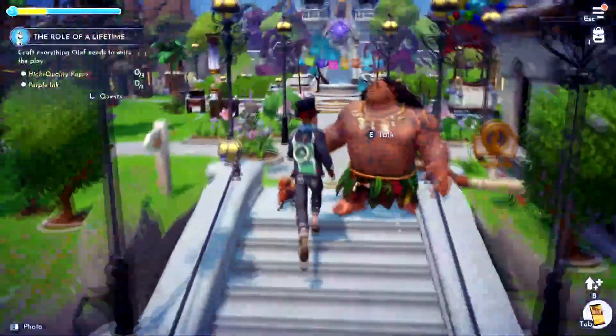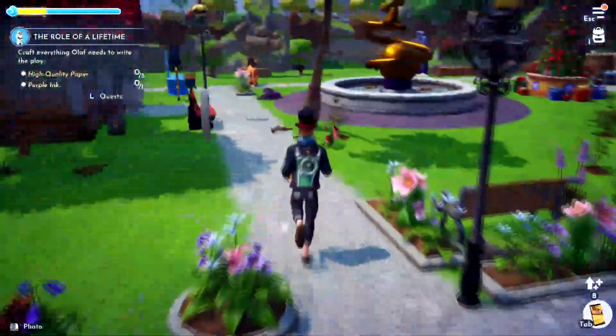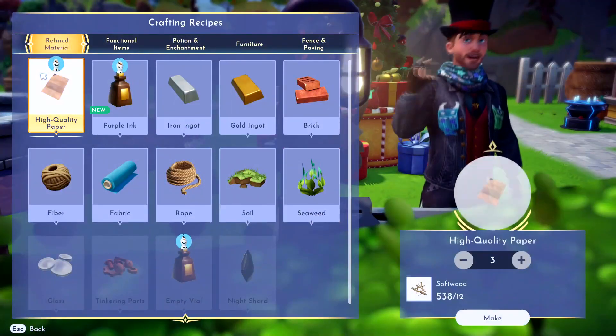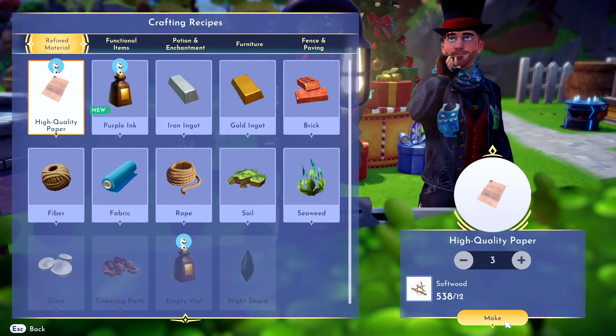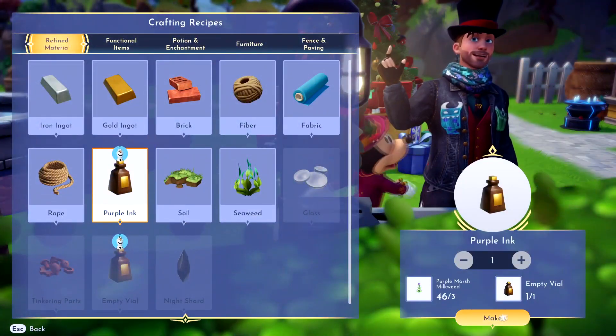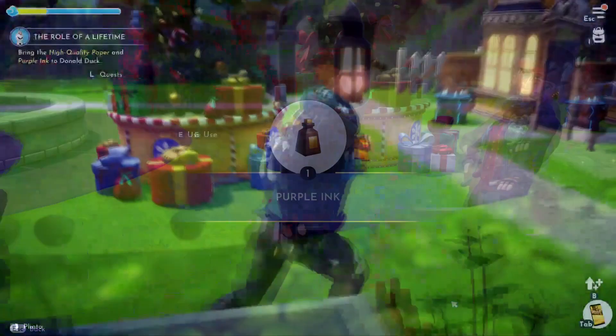Now we need some high quality paper and purple ink. Let's go to the crafting table — maybe that's something I can just craft. High quality paper takes softwood, just three pieces. And we need purple ink, which is what the vial and the marshweed is for.